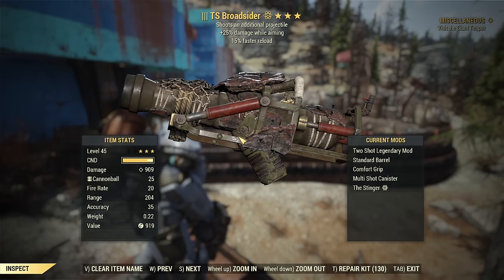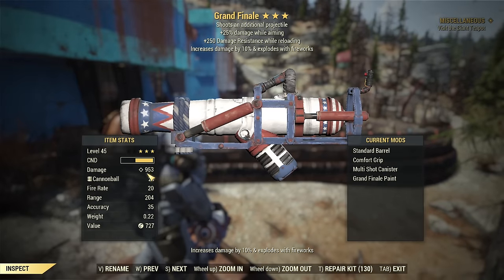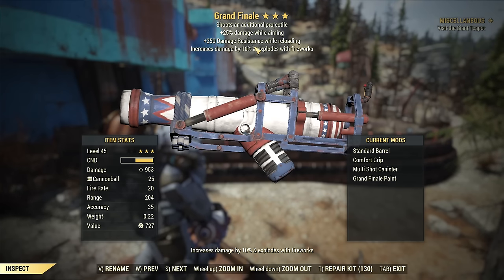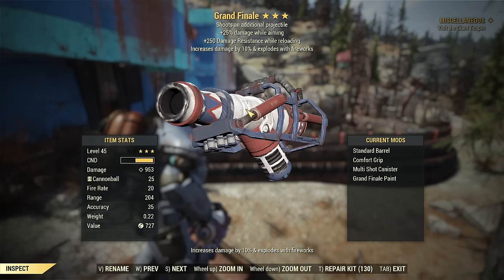It does 900 damage, which is enough with a bloodied build to one-shot level 100 super mutants. But the new toy, the Grand Finale — you'll notice already 953 damage, which will be amazing especially for full health builds that normally struggle to get any one-shot kills with this weapon. Now it will be way more possible. This 10% doesn't sound like much, but in the case of launchers, adding 10% damage is actually a lot, and the broadsider is considered to be a launcher.